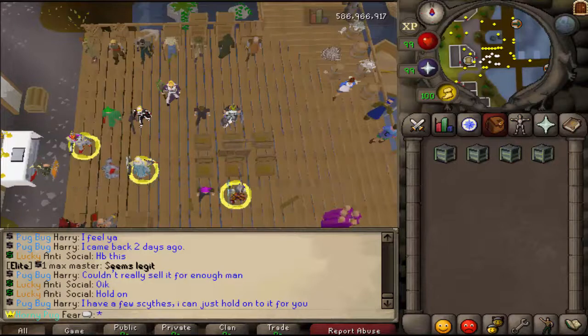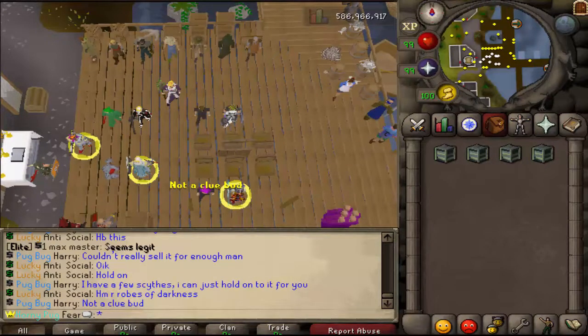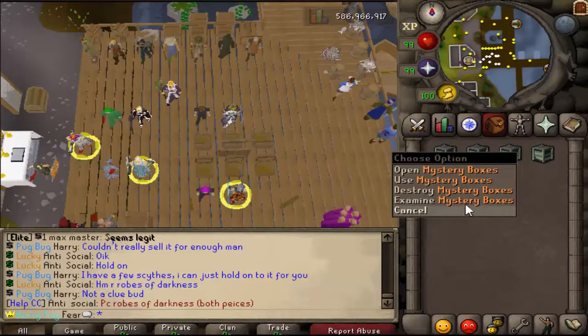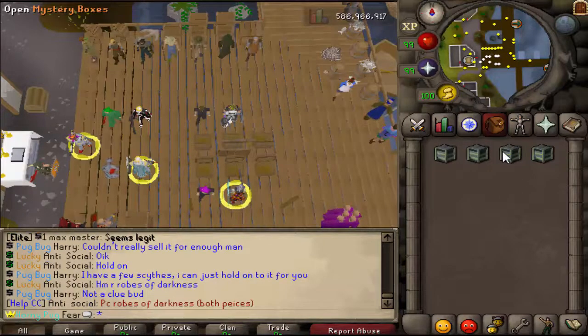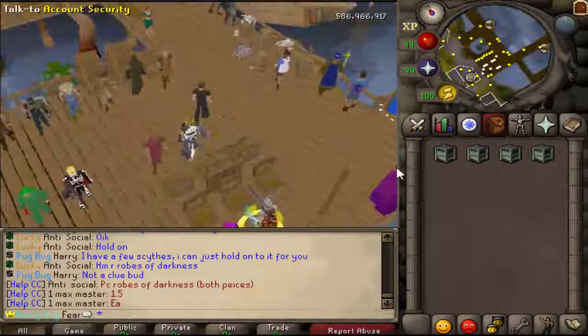So before we get into the actual PK, I just want to let you guys know that I am doing a giveaway. This is going to be the first time I've ever done something like this. You put your name down below in the comments. That's all you really have to do — be subscribed, play the server, post your username. I'll pick one random winner and you will be able to do a Mystery Box PK with me. I will give you 100 boxes per fight and you will be able to keep everything you get.